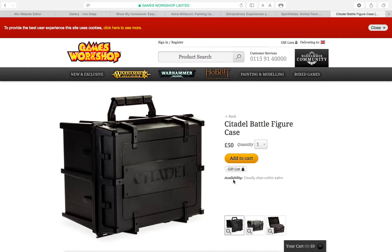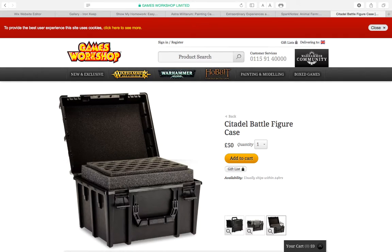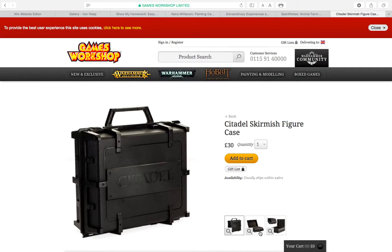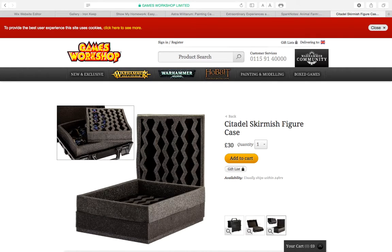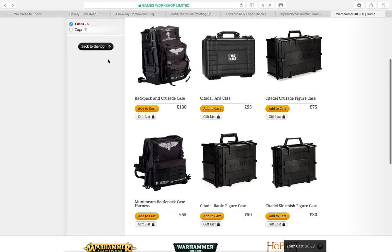So this is the Citadel Battle Figure Case — this is the one I will be getting. It only comes with one tray, which is perfectly reasonable, but it comes with a bottom layer that I can put all my tanks in. Now this is the small skirmish case, apparently built for Space Marines — you can see Space Marines in it — but it's rather small, so I won't be able to carry much stuff in it.